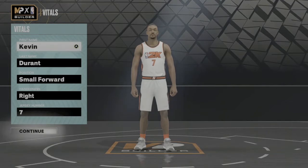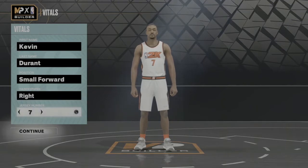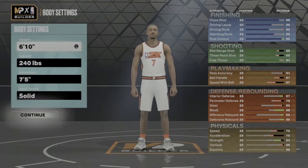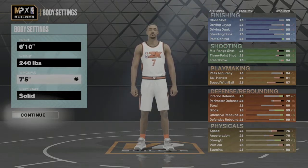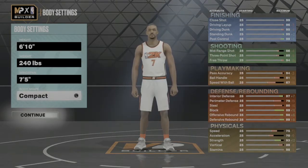This is the Kevin Durant build for NBA 2K23 on current gen. I'm not sure if this one would work on next gen, but you can still try it and see. Without any further ado, we're gonna get into this build. We're gonna start out at the position — it's gonna be small forward, dominant hand right, jersey number seven of course. Moving on into the body settings: 6'10", 240 pounds, wingspan 75, body type compact.